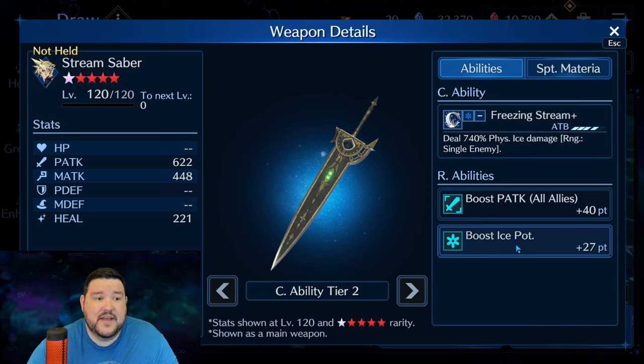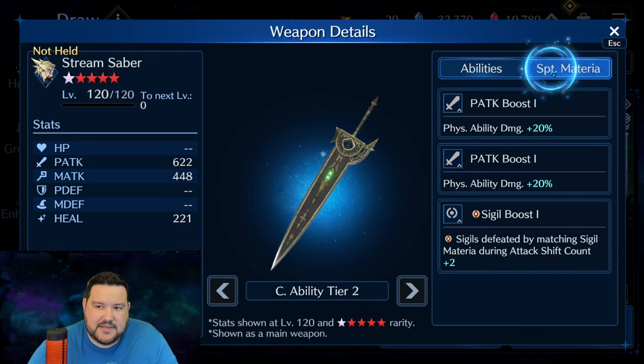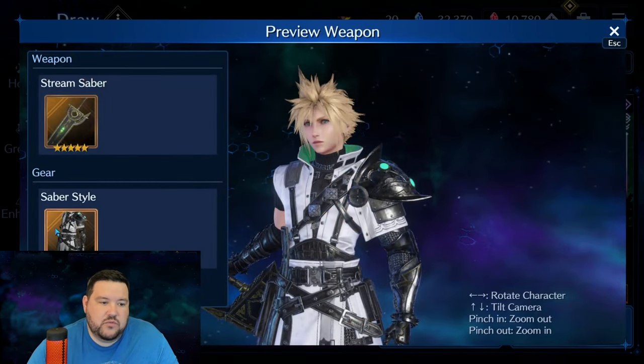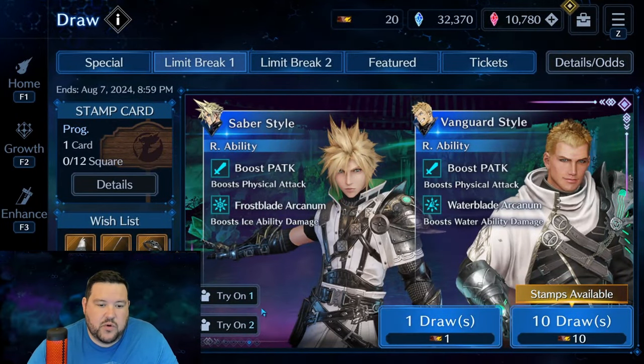They also all have an element associated with them. We got Arcanum outfits for all four characters — I think Sephiroth's is actually just a magic ability mastery, but the other three I believe are all Arcanums. A lot of you are going to know already what they do, but this is pretty big, because you've got ice potency attached with this one. When you look at his outfit, you can see Frostblade Arcanum, so it's geared towards the physical, which would be more in line with Tifa.